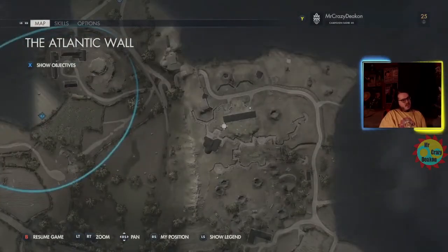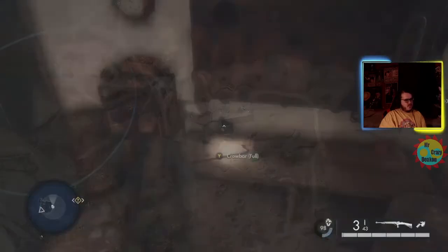The crowbar can be found in the radio bunker — just go through some of the tunnels and there's a crowbar on the table.